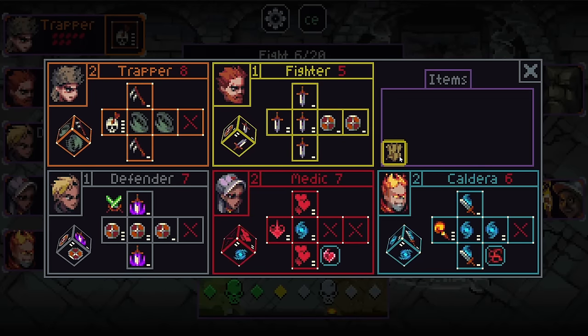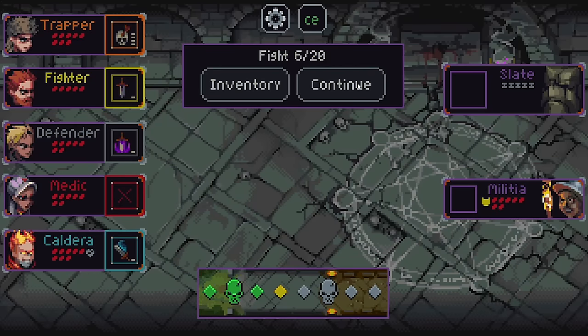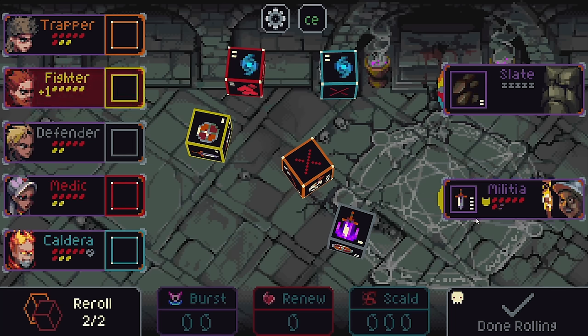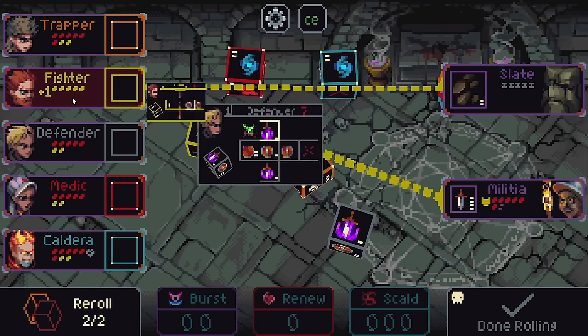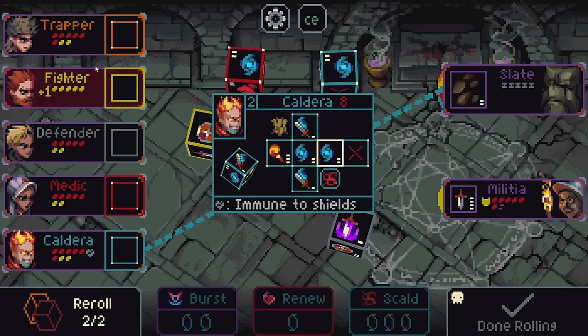I don't love having two dud sides over here, but every side they do have is great. Let's go with the Medic. So two damage to everybody from Slate here and four damage from the militia to the fighter, which is a little scary. What does that shield mean? If an enemy I target gets plus five shields, they flee. Neat, but I don't think that's going to be terribly likely.